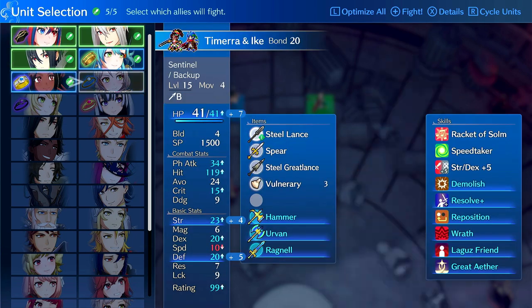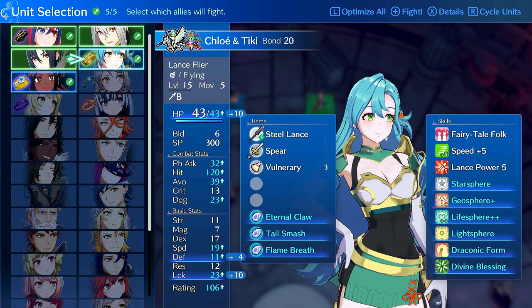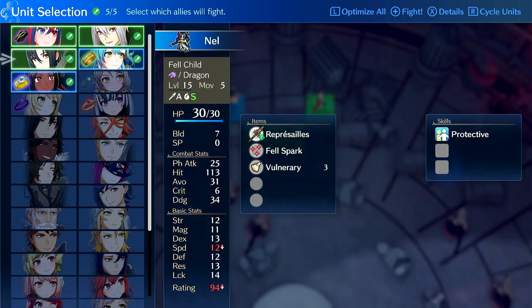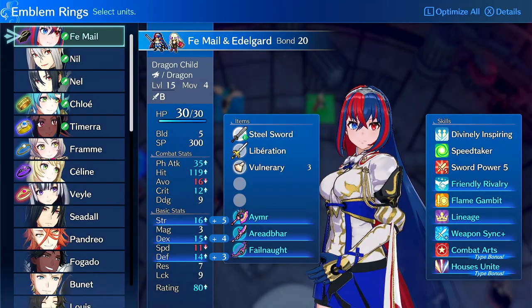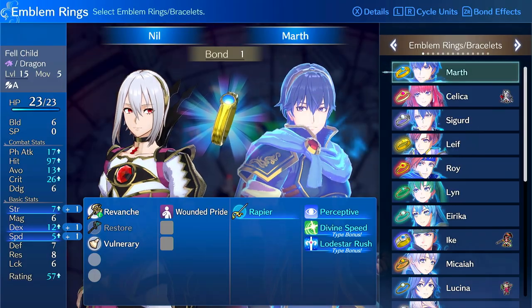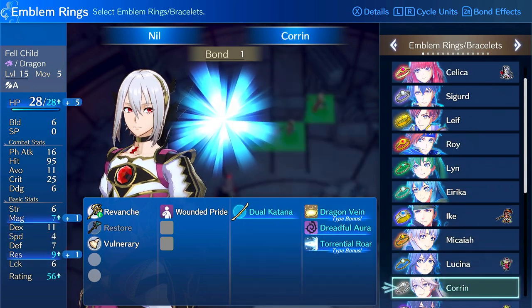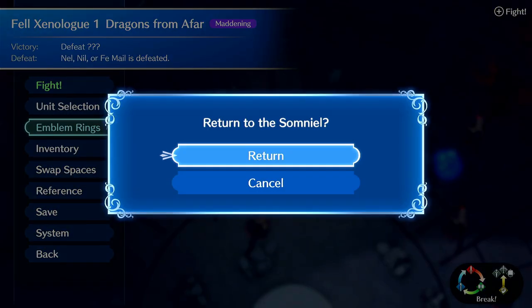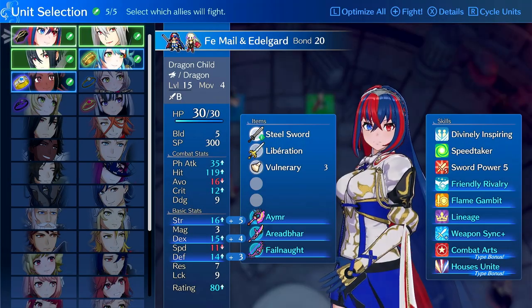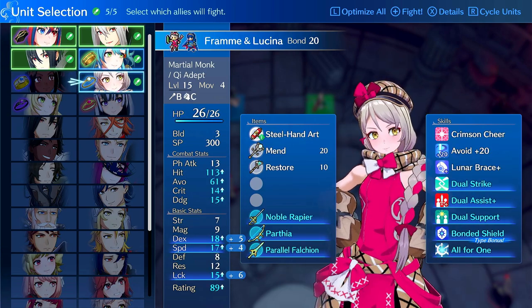Unit selection. So I can't change... Wait, do I keep my skills? Hold up — do I get to put emblem rings on them? Do I have Fram here? Do I get to choose who I run? I do? Uh-oh.